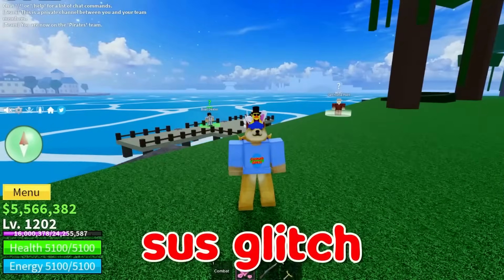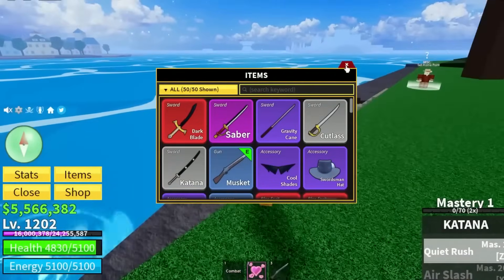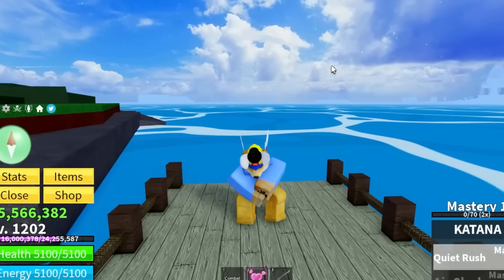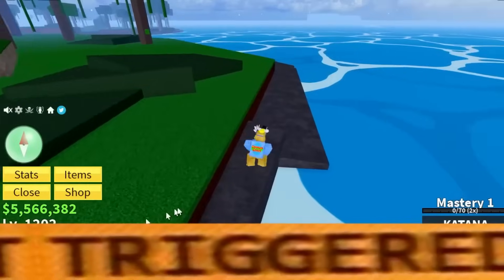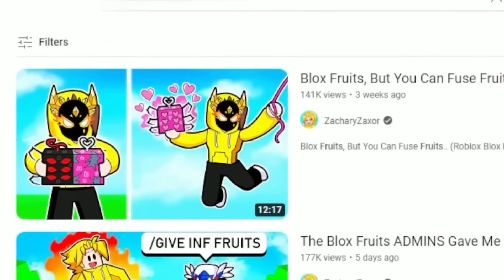You've probably seen the sus glitch with the Katana — hold Quiet Rush, then unequip and release at the same time. There's a rumor that this glitch lifts your avatar slightly above the water hitbox so you don't take water damage. I tested it and I'm still taking damage, so they were definitely capping.